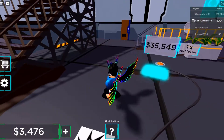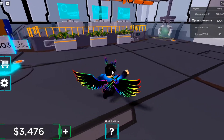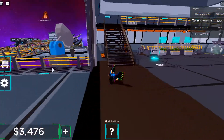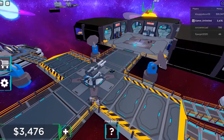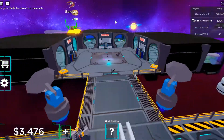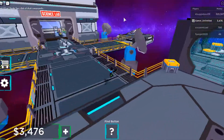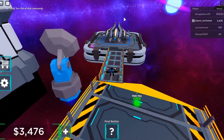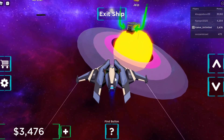We have a lot of cash to collect — oh my gosh! But we need our speed booth first. Okay, so we got the speed booth. Where's the garage? The garage is over there, so let's go into our UFO and head over there. They added this garage because you can customize your UFO.